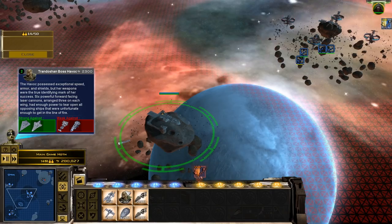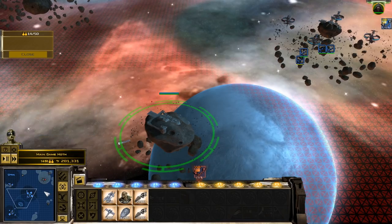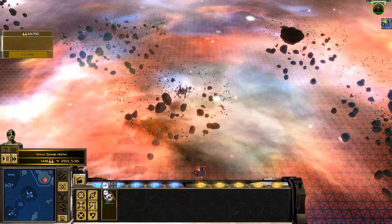This is Trandoshan Boss Havoc — the Havoc possesses exceptional speed and armor. Then we've got pirate things — Pirate Interceptor and Pirate Cruiser. We don't need any of them. Oh hello — that's a lot of fighters over there.